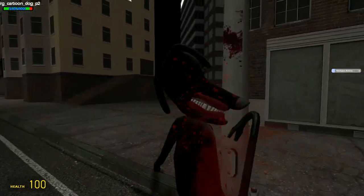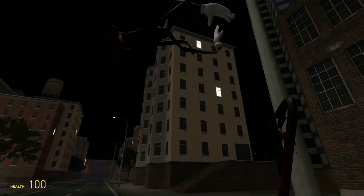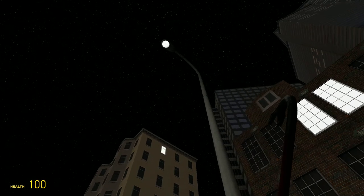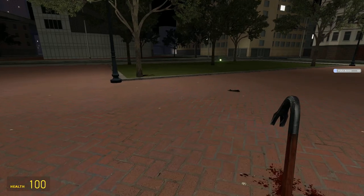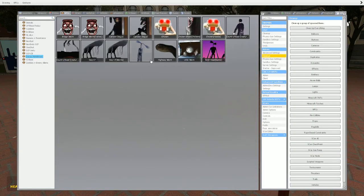Speaking of lamps, how about we take a look at Lamp, also known as Headlight? It's basically Siren Head but with a light instead. It actually has a light source. It's actually smaller than Siren Head.